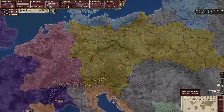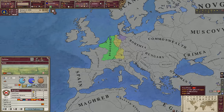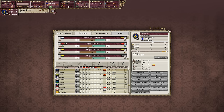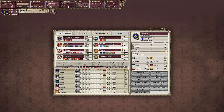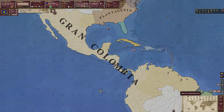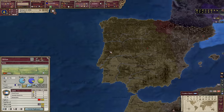If we take a look at the great powers, we have Bohemia, the dual monarchy, Burgundy, Spain, Aragon, the Ottoman Empire — technically. Yep, Scandinavia, Bohemia, Spain, the Ottoman Empire, Aragon, Gran Colombia. Now Gran Colombia is indeed grand, and they do start at war with Spain, which is interesting.